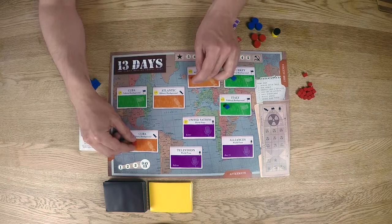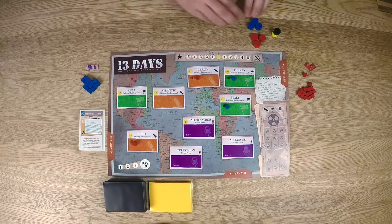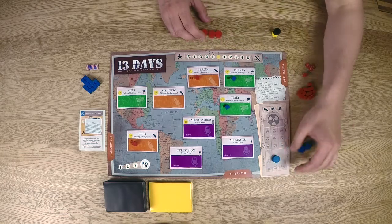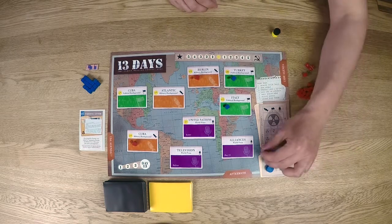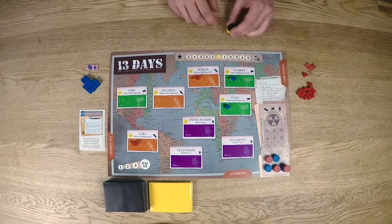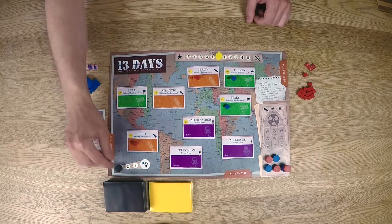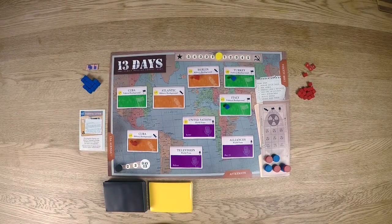Each player is also handed three flag counters that will come in use later. Then you place the six DEFCON markers on the DEFCON track where indicated — blue belongs to the US, and red to the USSR. Finally, the prestige marker goes on the prestige track, and the round marker on the round track. And those were all the components for 13 Days set up for play.